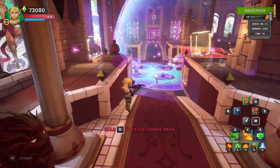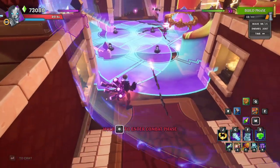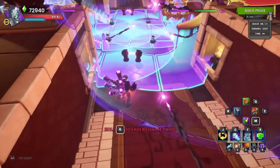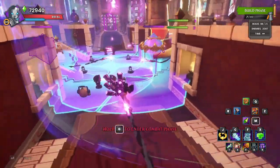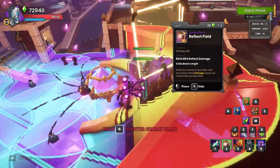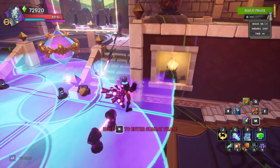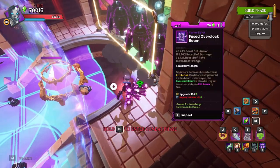Now we've got 13 DU left. We can go ahead and buff these Thunderspikes. Since we do have so much left over, I'm just going to throw a Buff Beam here and another Buff Beam here, so each Buff Beam is only hitting two of the Thunderspikes — that's going to give us a little bit better buff on the build. There are seven DU left to do whatever you want with. I'm just going to throw another Reflect Beam here just for giggles, and then we want to get everything upgraded — let's spam out this 70,000 plus mana and get everything jacked up.